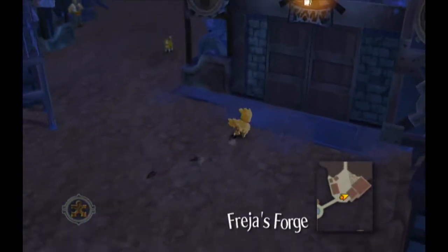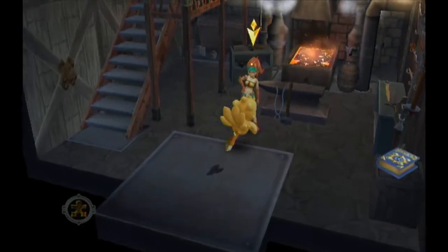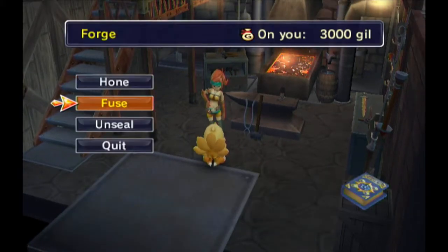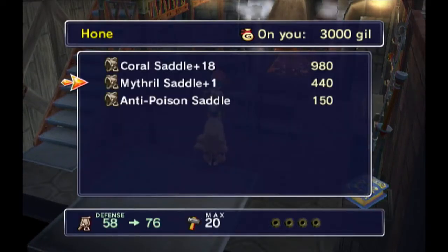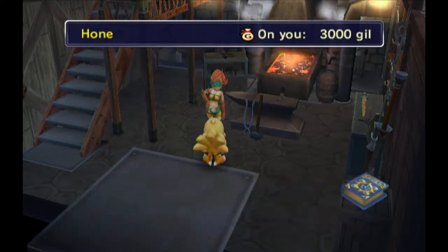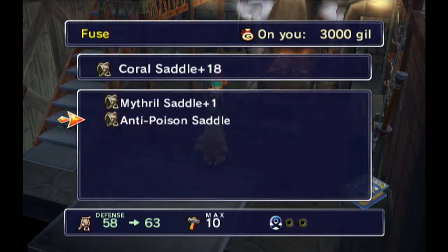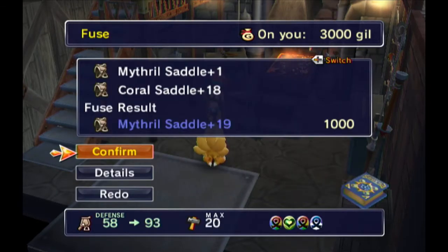Welcome back to Let's Play Final Fantasy Fables Chocobo's Dungeon. Let's go fuse some stuff. I also need to show you about removing seals, because right now my mithril saddle won't actually be able to hold everything I want on it. So first things first — we want to fuse the coral with the mithril and make a mithril one.